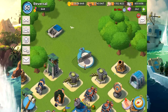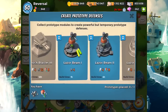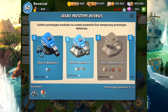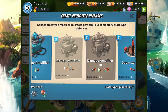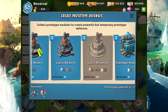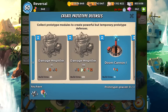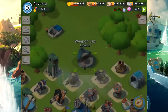Now let's talk about the Weapon Lab levels. At level one, you can build everything at level one. At level two, Shock Blaster level two and Laser Beam level two become available. At level three, you unlock Damage Amplifier level two and Doom Cannon level two. At level four, you can build Shock Blaster level three and Laser Beam level three. At level five, you unlock Damage Amplifier level three, Doom Cannon level three, and you can place a second prototype defense in your base.